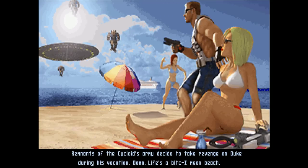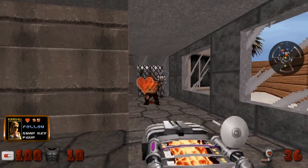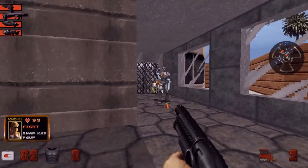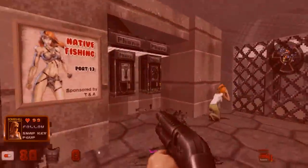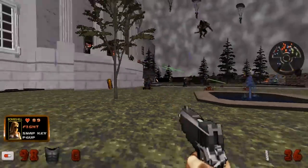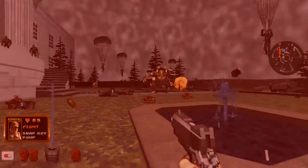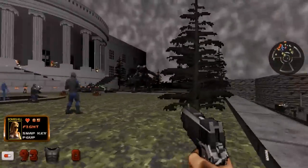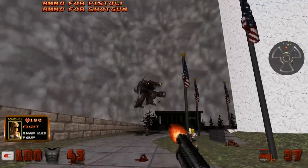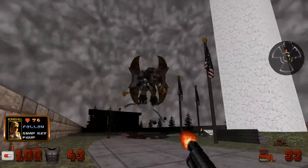It even works with the expansion packs — Life's a Beach and Duke It Out in DC. Sadly there's no Nuclear Winter, which isn't really a total loss because that expansion is about as fun as catching syphilis. In particular, the one it affects the most is Duke It Out in DC. This kind of reminds me of the Brutal Doom starter pack, where some of the new maps have had stuff added in to make them feel a lot more epic and grandiose. During some of the missions when you're outside, you'll see friendly EDF soldiers that help you out in combat and get into gun fights with the aliens.